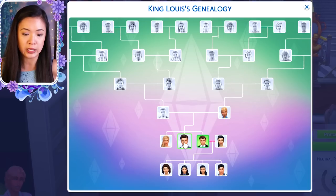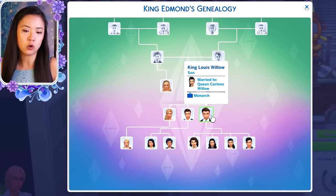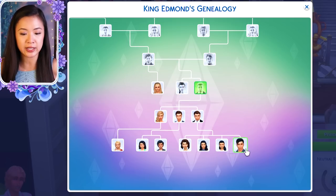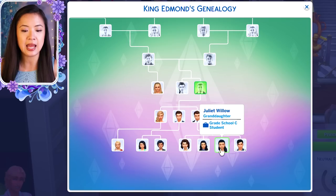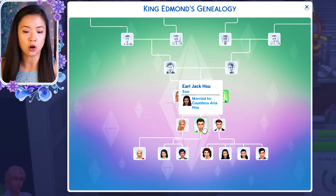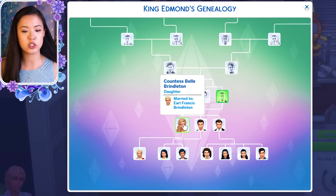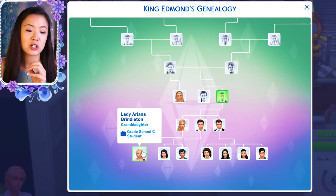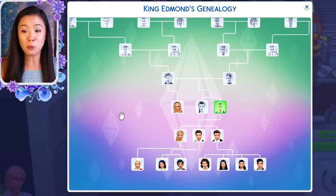Edmund married Cora — the daughter of the king and queen of Windenburg and sister of King Henry IV — who is now Queen Mother Cora since her husband passed away. They had triplets: Louis, Jack, and Belle, whose full name is Isabelle. Louis is now king of Willow Creek, married to Corinne of Willow Creek from a noble family in Brindleton Bay. They had four kids: Prince Cornelius the heir, Genevieve, and twins Elena and Juliet. Earl Jack married Countess Aria of Oasis Springs and they had Gabrielle and Minerva. Princess Belle married Prince Francisco from Oasis Springs and they are now the Earl and Countess of Brindleton Bay, with a daughter Lady Ariana. That is the Willow Creek Royal Family Tree.